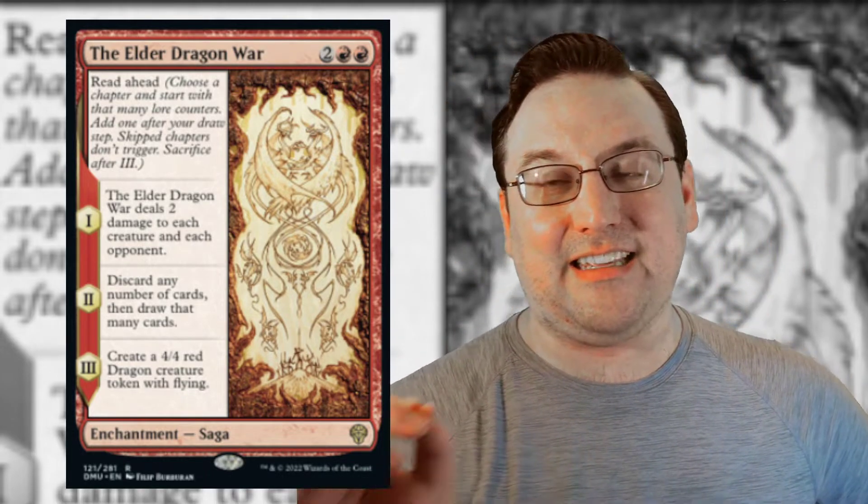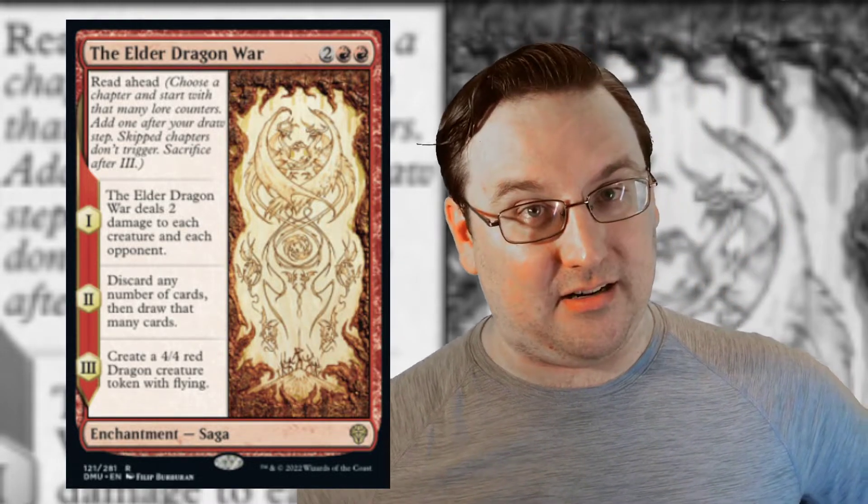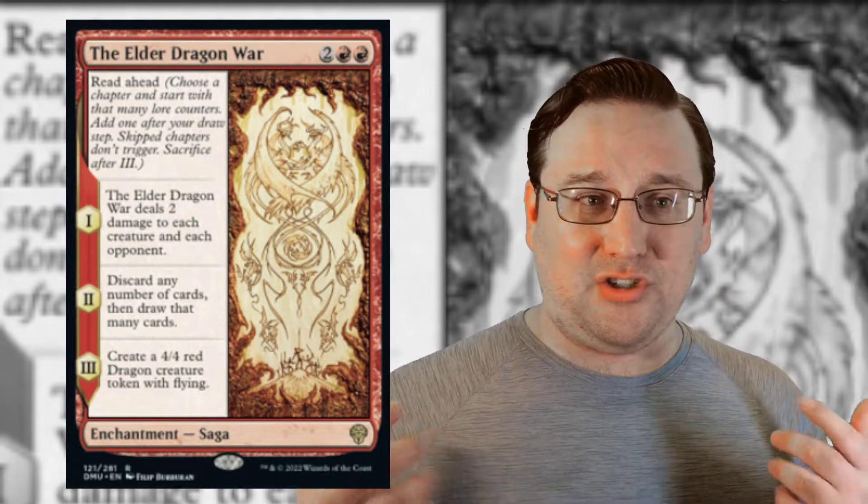Chapter one: Elder Dragon War deals two damage to each creature and each opponent. Chapter two: discard any number of cards, then draw that many cards. Chapter three: create a 4/4 red Dragon creature token with flying. A lot of people have mentioned it's a 4/4 flying Dragon for four if you skip to chapter three. Yes, if that's what you need in the moment, it can get you there. However, we have several 4/4 dragons for four with upsides that aren't seeing play — Moonveil Regent, Manaform Hellkite — those aren't rotating and frankly don't see play. A 4/4 dragon for four doesn't really move the needle for me.